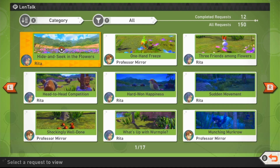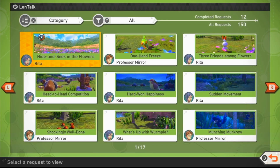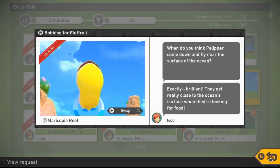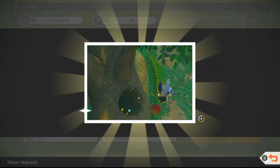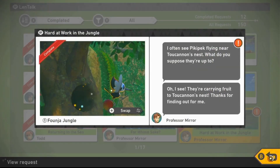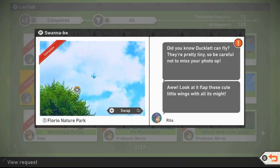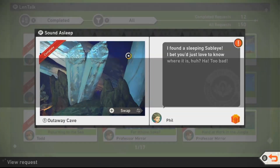On top of trying to beat the main storyline, there are also side missions called requests that pop up every now and then. Even after you beat the game and get to the credit screen, there's still a lot to do. You can go to your request section and it'll give you a brief prompt like 'I wish I could get a picture of this Pokemon sleeping,' and then you go take that picture to fulfill the request. Sometimes the requests are cryptic and harder to figure out, like 'what Pokemon burnt these apples,' and you have to catch whatever Pokemon did it while it's happening. That definitely gives you a lot more to do after finishing the original storyline.